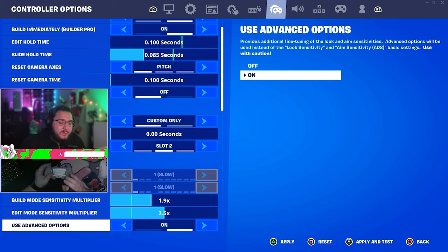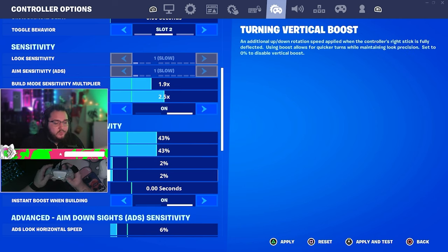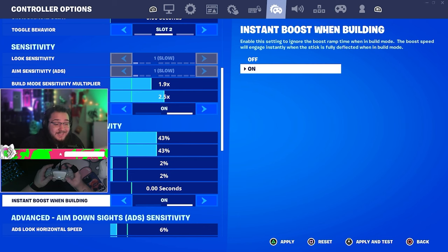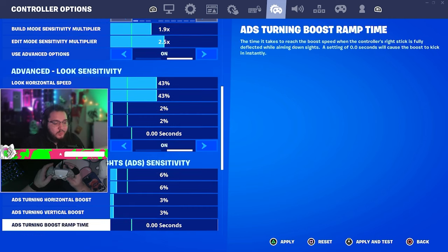My build mode sense is 1.9 and edit sense is 2.5 — a pretty big gap, but it gives me perfect crosshair placement coming out of an edit to land a one-pump. My look and horizontal speeds are both 43/43 — I've used this sensitivity forever. Boost is 2/2, which I've used for about the last year and it's worked really well. If you're new, try this and work around it from there.